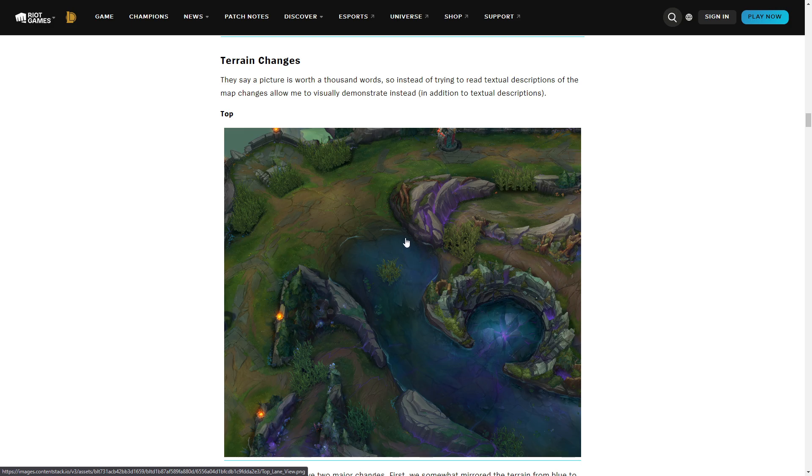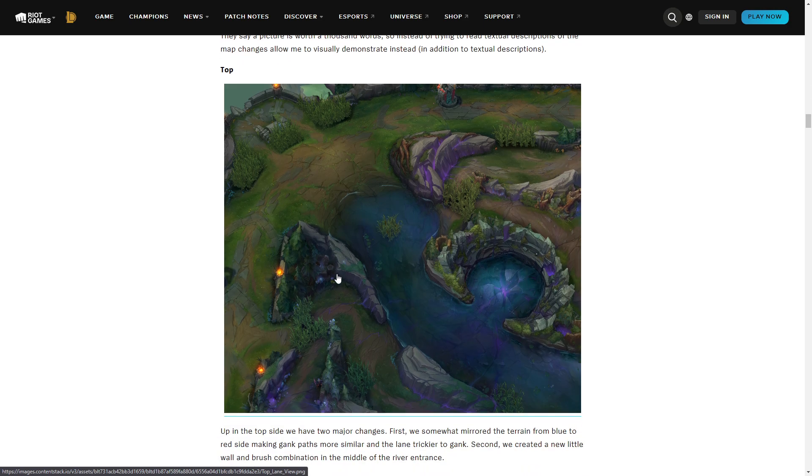This top lane change means there are fewer angles for junglers to gank top lane. But on the flip side you can't do the juke where you run around the rock either. Overall this is fine because junglers, supports, and roaming midlaners have way too much room to influence lanes. It's a bit annoying — you should be able to defend yourself a bit better, and now you have a bit more freedom in your lane.